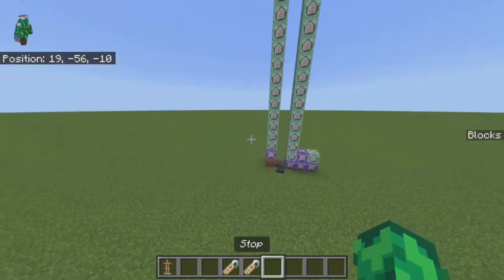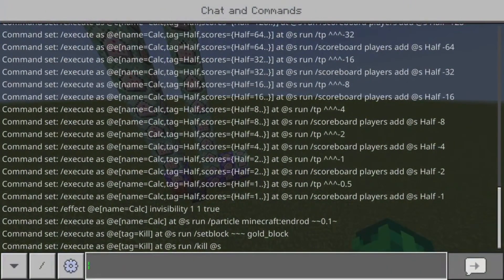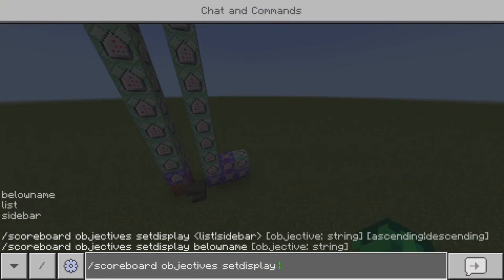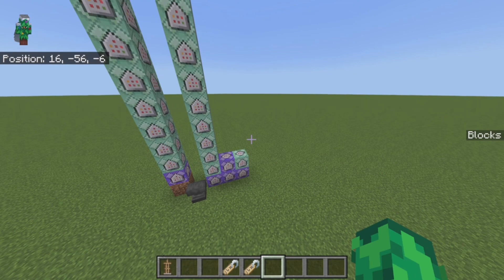And that's it for the tutorial. Hope you guys enjoyed, and I'll see you guys next time. If you want to know how to put the blocks on the sidebar, it's just slash scoreboard, objective, set display, sidebar, blocks — just press enter and it will appear on the side. Hope you guys enjoyed, and I'll see you guys next time. Peace.